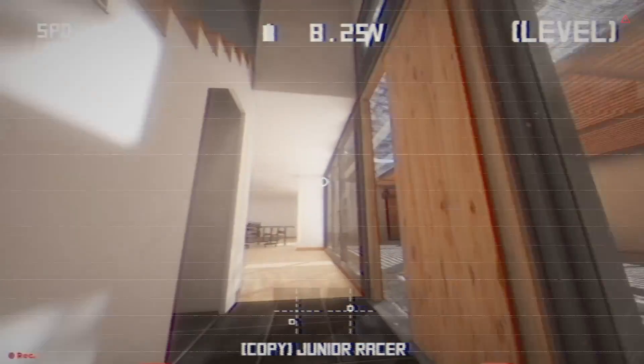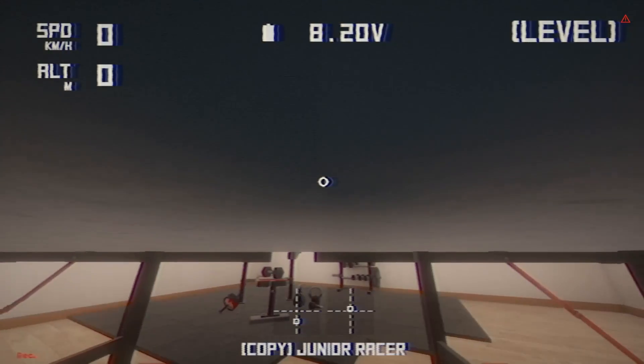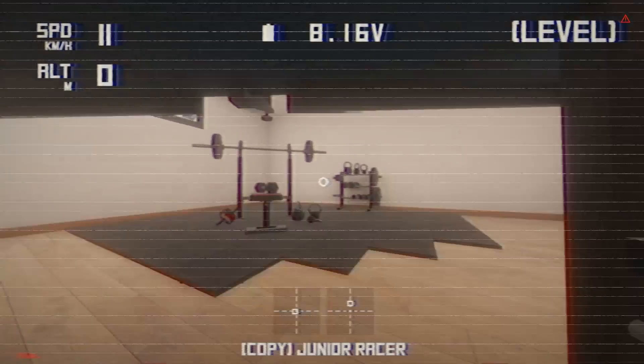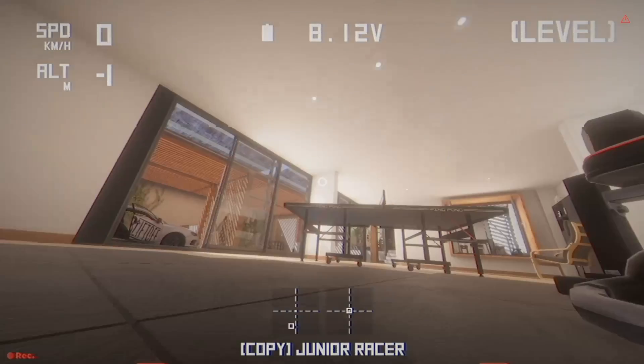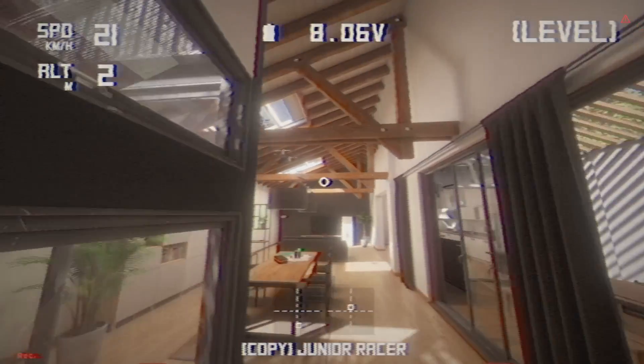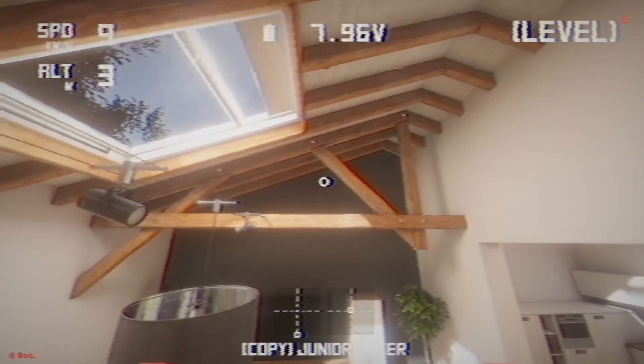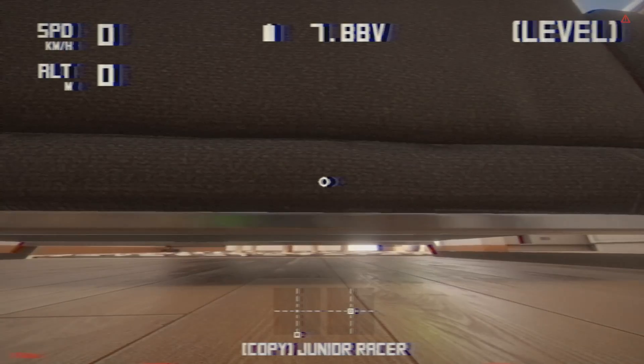If you are inside a house, honestly this one is a little bit tricky. Maybe the two previous levels we've seen are easier to fly in because there's more space. But when you're able to fly in a house, it means you've nailed it.